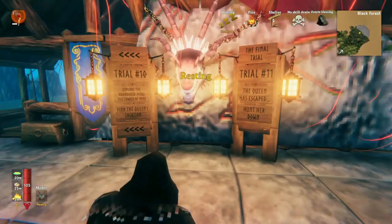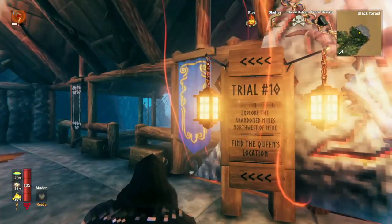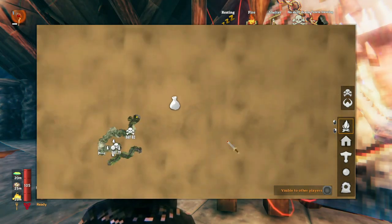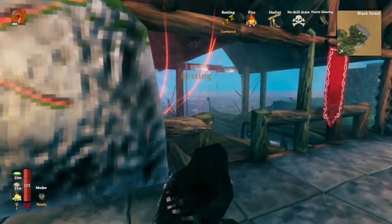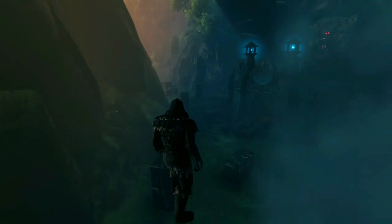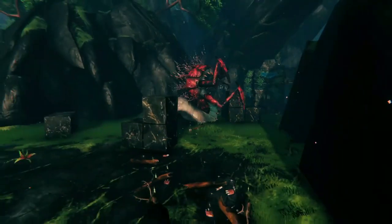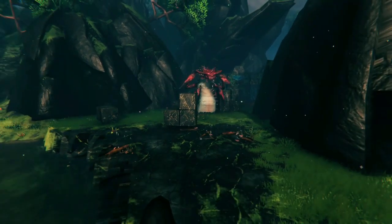This trial is much more like playing Valheim more traditionally. I spawned some mines over here, so for trial number 10 you explore the mines to find the Queen's location, and that'll put a map marker. It's over here somewhere — spoiler alert. Then for trial 11, you sail to the Queen. But this time the Queen's already spawned and she has some friends. She has her own little army, and you have to fight her out here instead of inside her little place. So you'll need to set up a whole voyage.